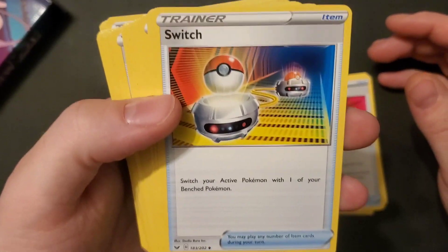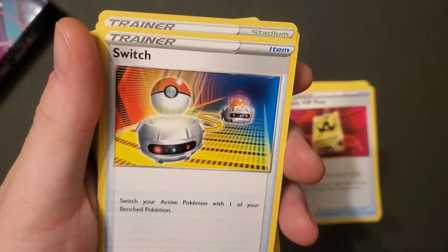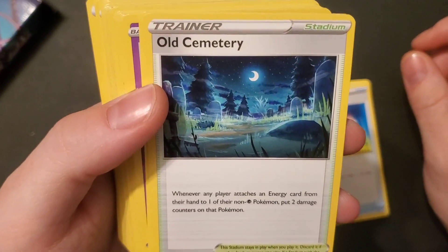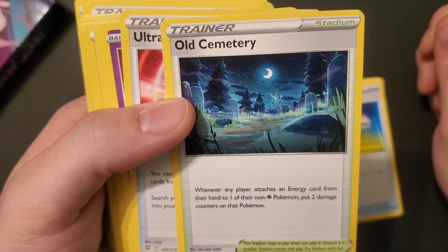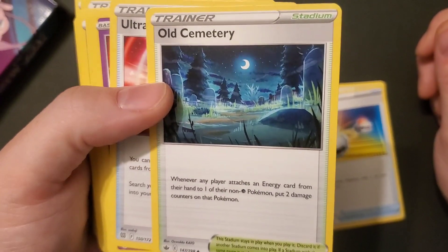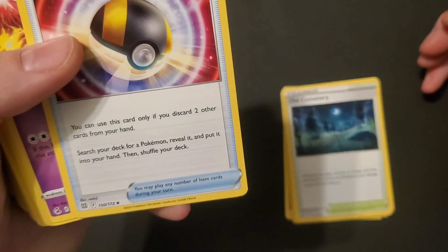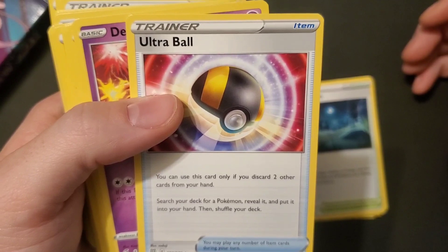Switch — swap your active Pokémon with one of your benched Pokémon. I always thought when you switched your Pokémon out they couldn't attack the first turn, but no — they can attack. Old Cemetery looks really cool. Whenever any player attaches an energy card from their hand to one of their non-Psychic Pokémon, put two damage counters on that Pokémon — so you automatically do 20 damage just because they want to attach an energy. That's perfect for a Psychic deck. Cram-o-matic — discard another Item card, flip a coin; if heads search your deck for any card.